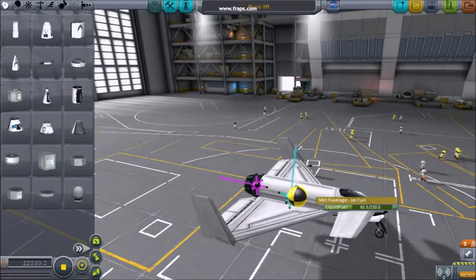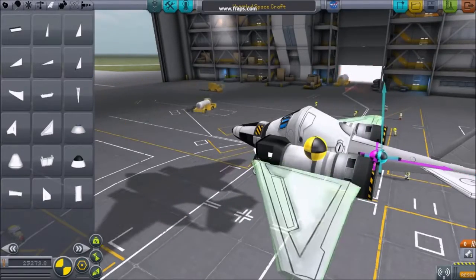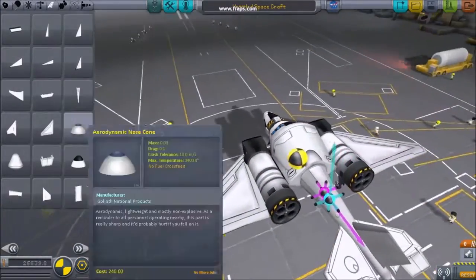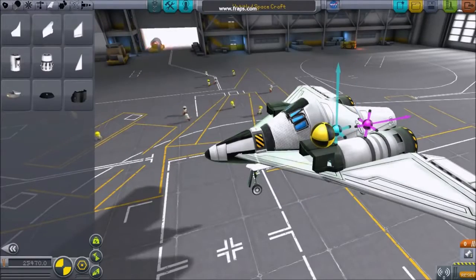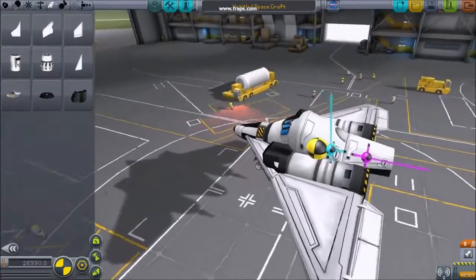A good center of lift never strays too far from the center of mass. A center of lift that's distant from the center of mass will cause your plane to flip. Rearrange your wing pieces so that the center of lift is always near the center of mass.